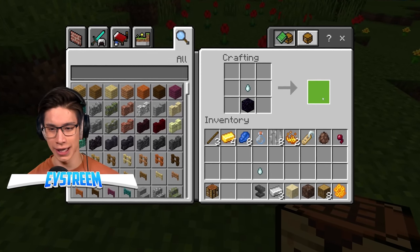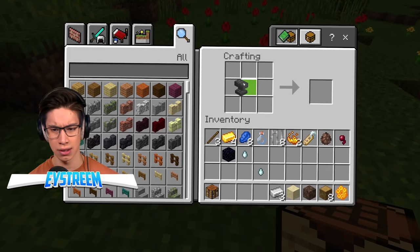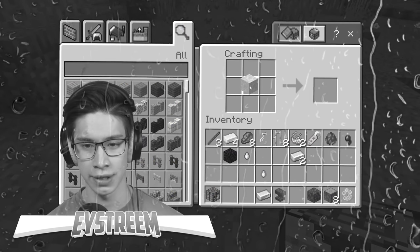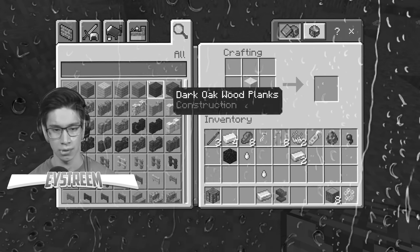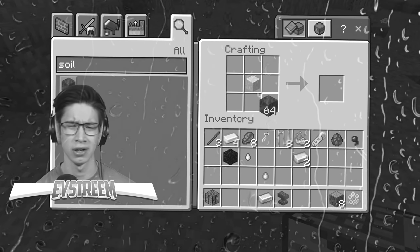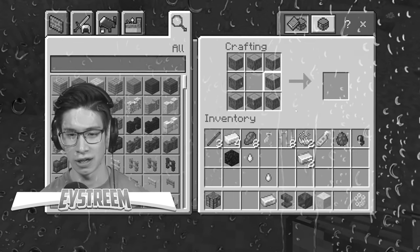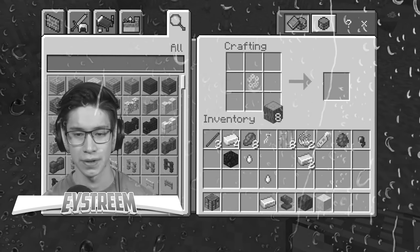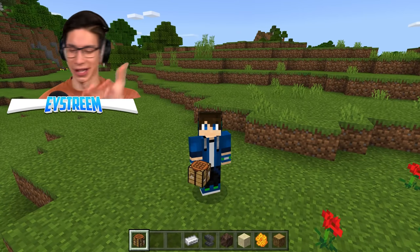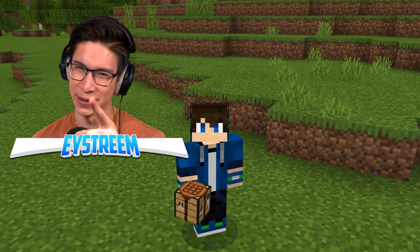That didn't work. Wait, can I try with the anvil? Are you kidding? Can I use soul sand? No. Do none of these actually work? My heart is broken — my heart is empty. I got clickbaited. I genuinely thought that one was real. Let's expose these suckers because they got me so excited.